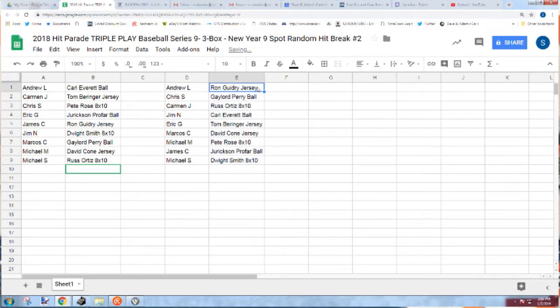All right — get your jersey to Andrew L, the Perry ball to Chris S, Ortiz eight by ten to Carmen J, Everett ball to Jim M, Baron's jersey to Eric G, the Cone jersey to Marco C, Rose eight by ten to Michael M, Pro Fire ball to James C, and the Smith eight by ten to Michael S. And just like that, that break is over. We'll be back in a little bit with our next Hit Parade Break — thanks a lot, guys.